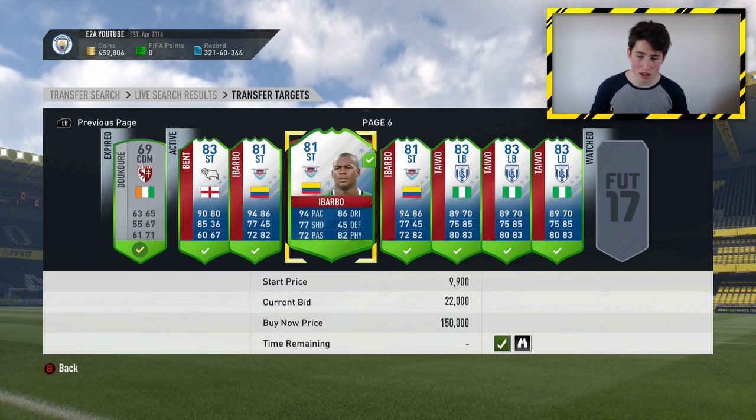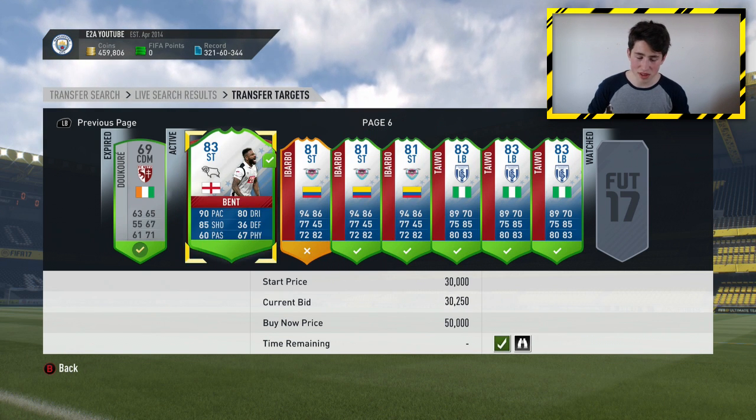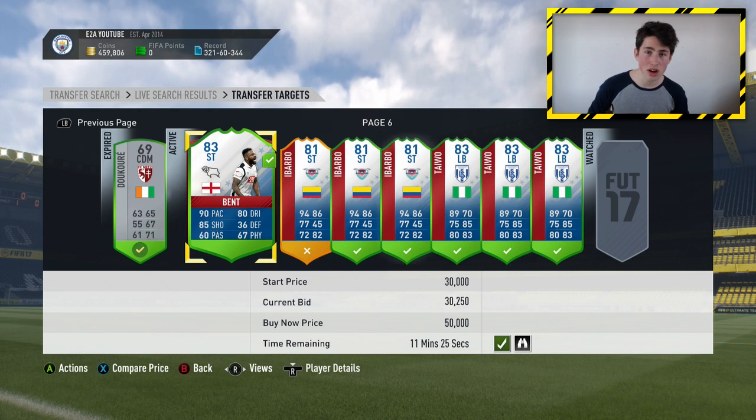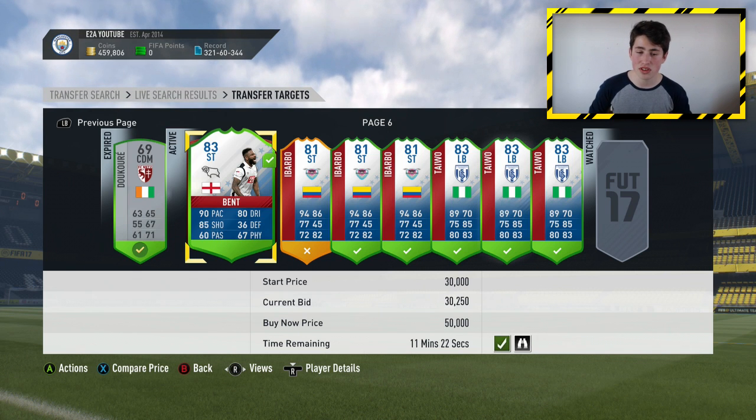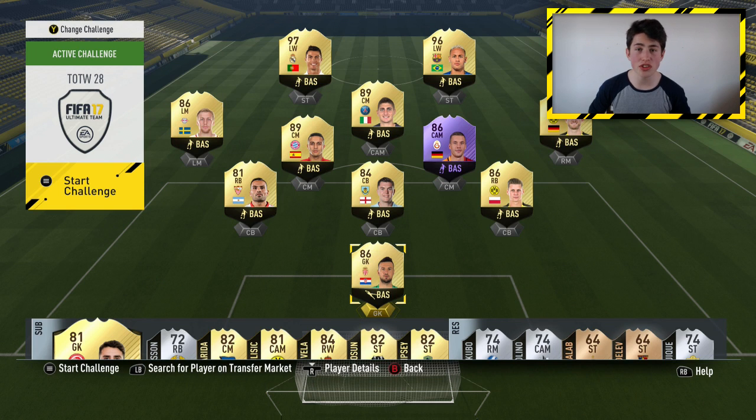All you need to do is wait and see if you can get some deals. I'm going to be back in about 10 minutes and hopefully get some of these cards on bid. In the meantime, I'm going to show you the best informs to snipe with from the current Team of the Week. What I'd recommend is trying to get anyone who goes for over about 15,000 coins — under that and you're not really making too many coins.